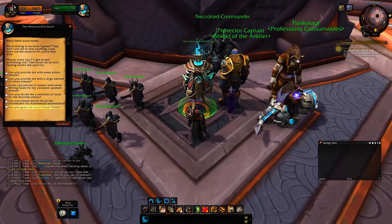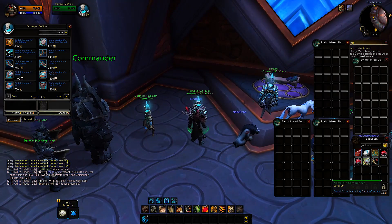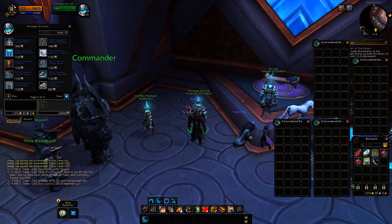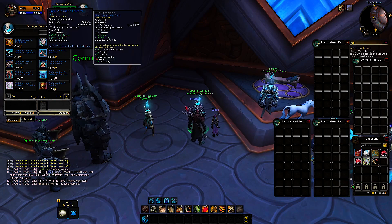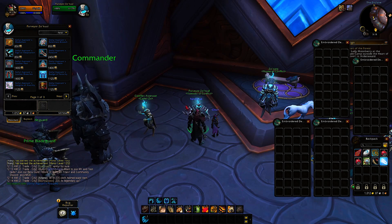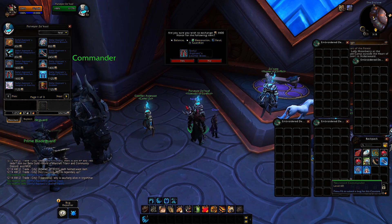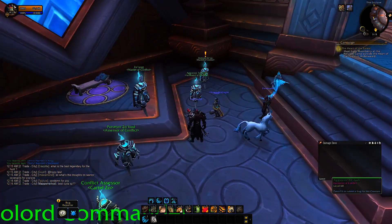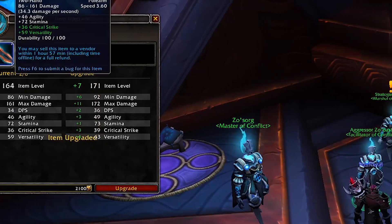Go back to where the covenant choices were; to the side there's the PvP gear vendor in a side area. The selection isn't that great but you can buy everything except trinkets. Buy and upgrade PvP gear, and once you have everything purchased, another NPC next to it will let you upgrade those items with the Honor points you just obtained.